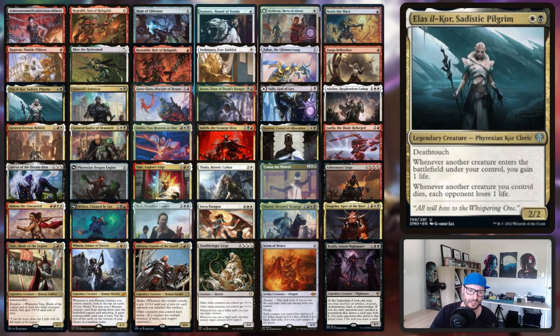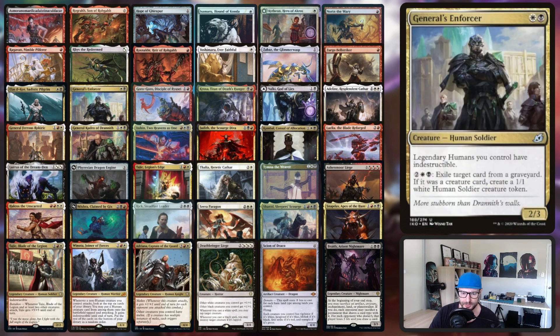Elias Ilkor, the Sadistic Pilgrim, is kind of like a legendary Blood Artist — whenever another creature enters the battlefield we gain a life, and whenever another creature we control dies, each opponent loses a life. So it's more similar to a soul sister plus a Blood Artist effect. It's really cool: we're going to get board wipe protection and deal damage if someone board wipes. If you've got this plus three or four other creatures, it's a five-damage nuke to each of our opponents. General's Enforcer is really sweet — legendary humans you control have indestructible, and you can pay four to exile a target card from the graveyard and make tokens.